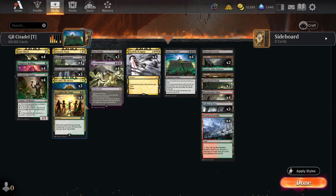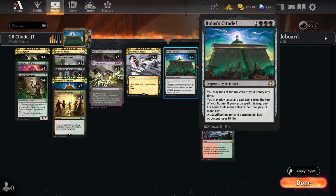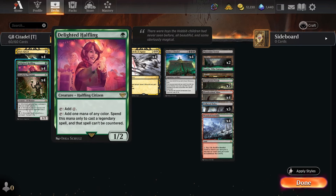We have our acceleration first — let's start there — because we need to get to six mana. We have four copies of Dark Ritual. A couple of these will get you to Bolas' Citadel on turn two, but three mana of acceleration is pretty good; you can get Bolas' Citadel out pretty quickly. We also have Deathrite Shaman — we've got a bunch of fetches in our mana base — and we have Delighted Halfling.